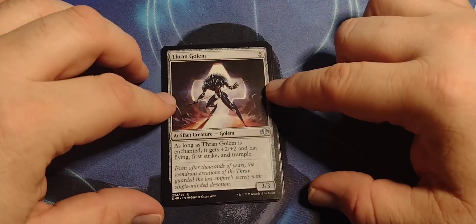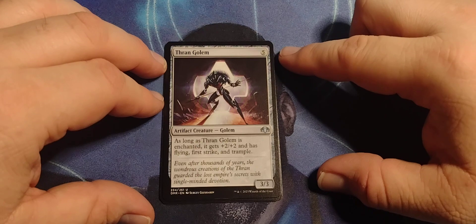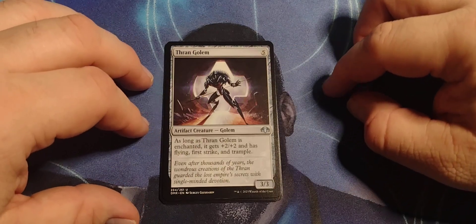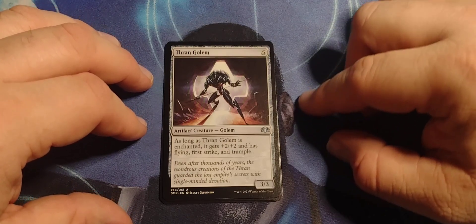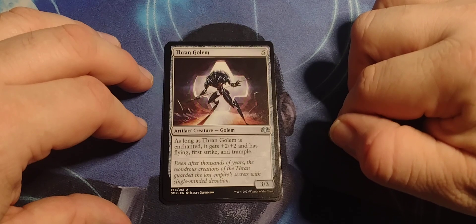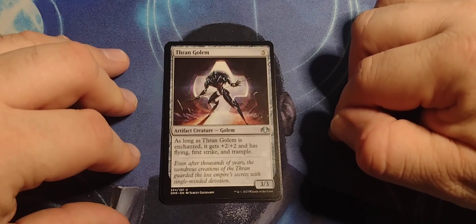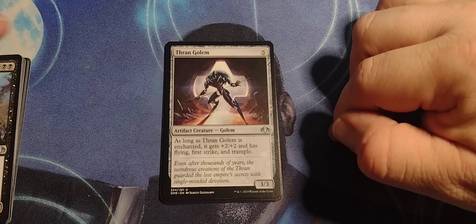Thrawn Golem — you've got some big Golem energy here. Five mana for an artifact Golem, three/three. As long as Thrawn Golem is enchanted, it gets plus two/plus two and has flying, first strike, and trample. That is nasty.